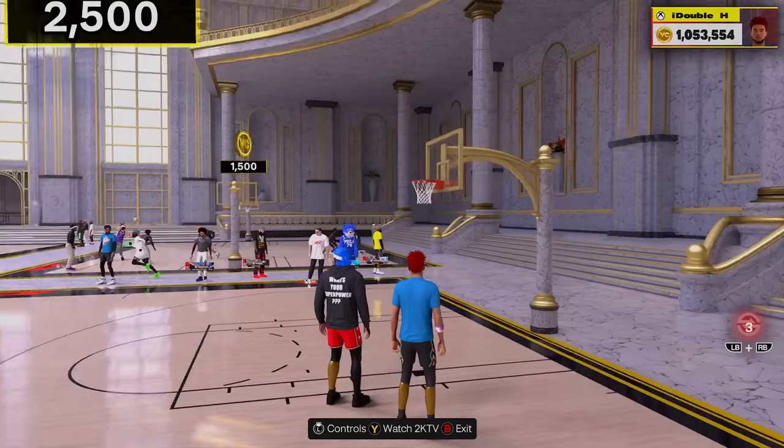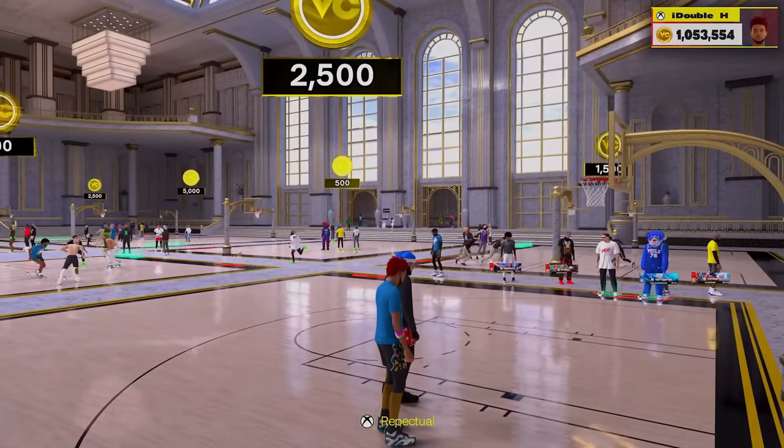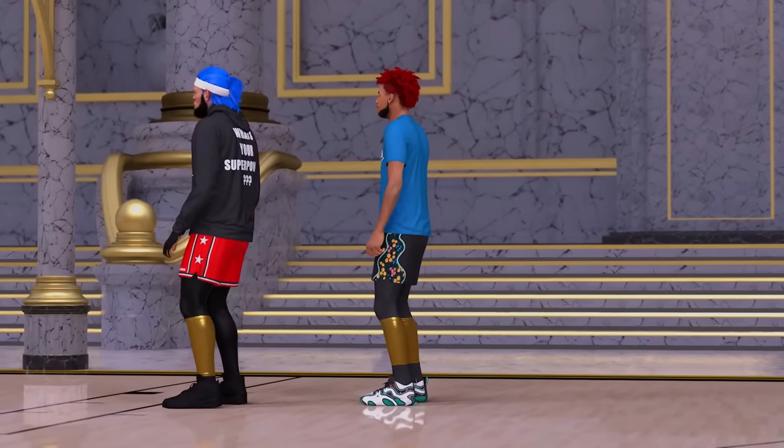If we score right here, we steal their 2,500 VC. Look at that step back into the green midi — we have a 79 midi. That is our first 2,500 VC game right there. I made the other guard go one for six and we shot seven for ten. Look at how beautiful this stage looks, man. It's looking great.